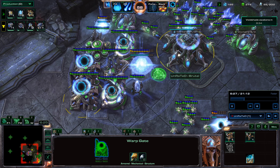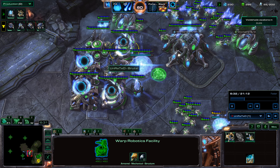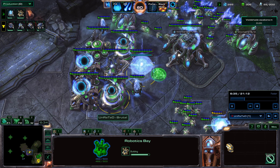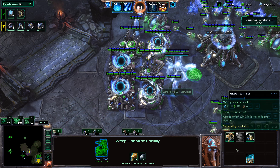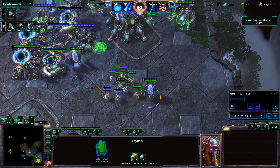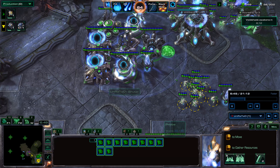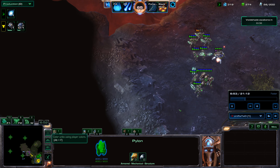I've got two Warp Gates out now, and then I threw down the Robotics Bay, because I want to make sure to get out upgrades as soon as possible for these Immortals and Reavers, and then I want to start creating those Reavers as well. I'm throwing down an extra Pylon right over here to make sure that I have a Power Field, and then I threw down two Pylons so I can start projecting my Power Field elsewhere.